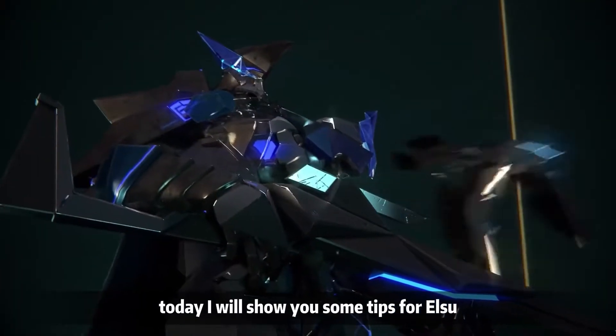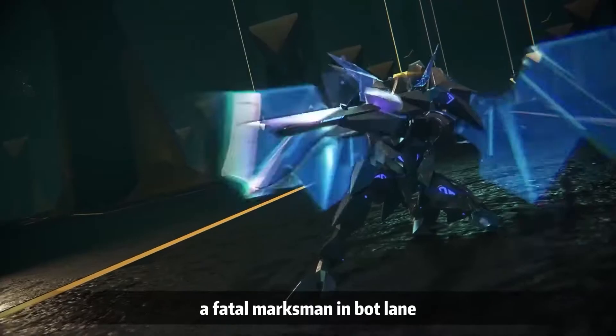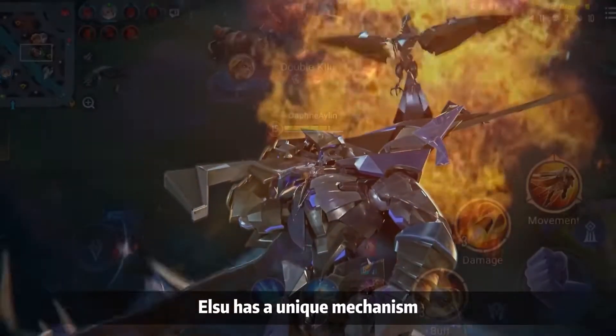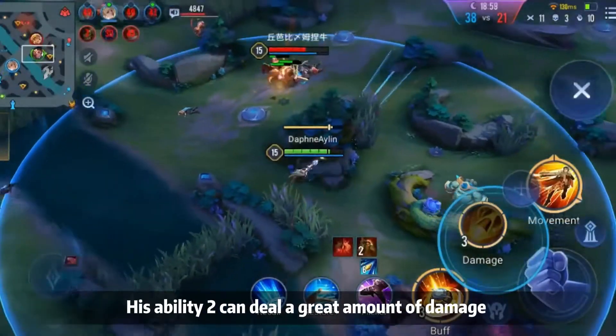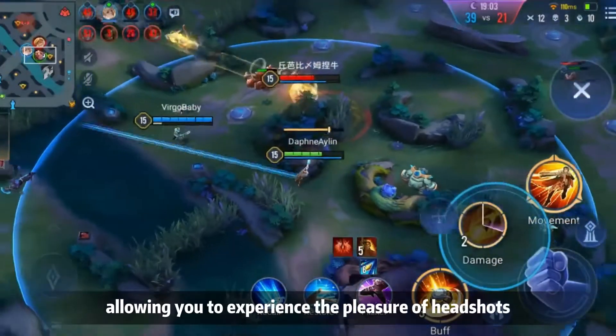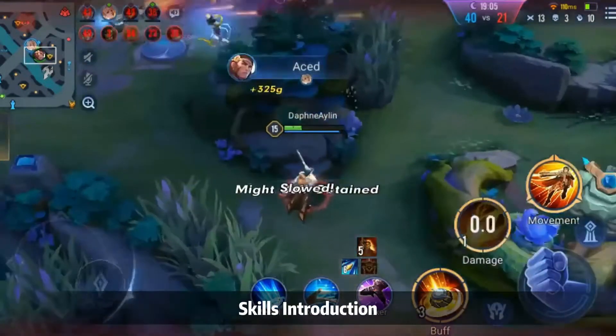Hey guys, today I will show you some tips for Elsu, a Fatal Marksman in Dragonland. Unlike other Marksmen, Elsu has a unique mechanism. His Skill 2 can deal a great amount of damage and poke at the longest range, allowing you to experience the pressure of headshots.